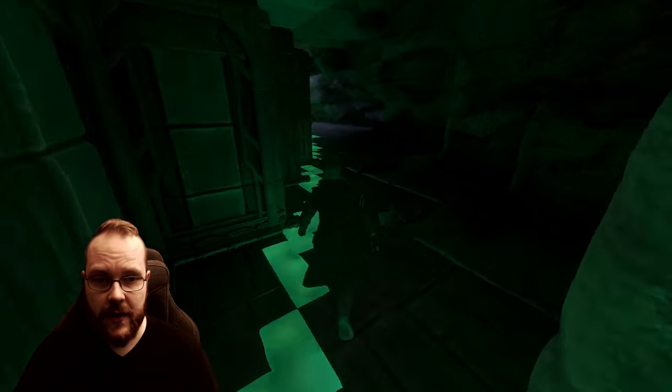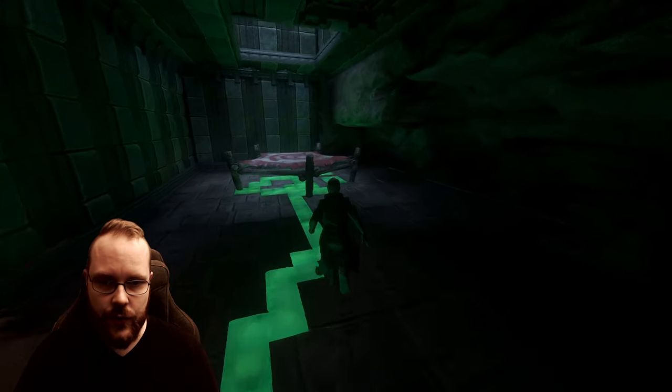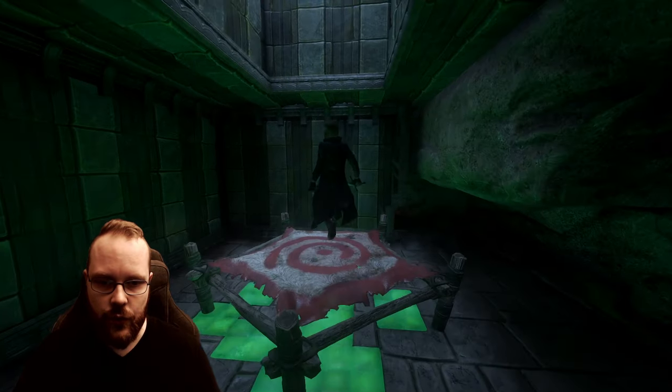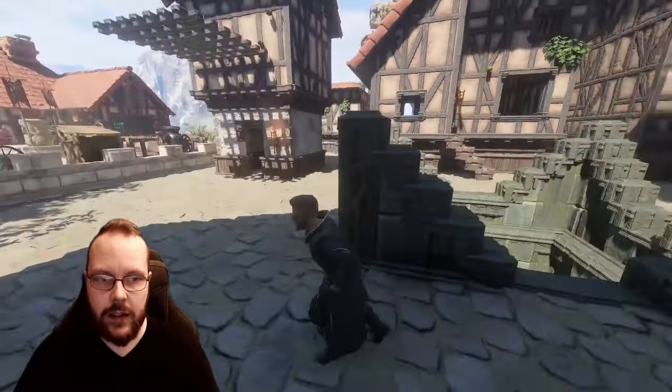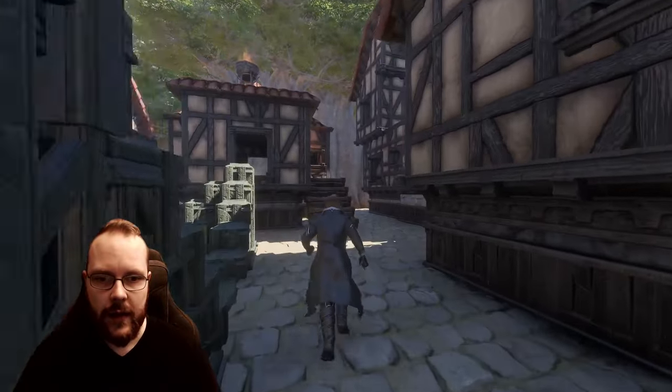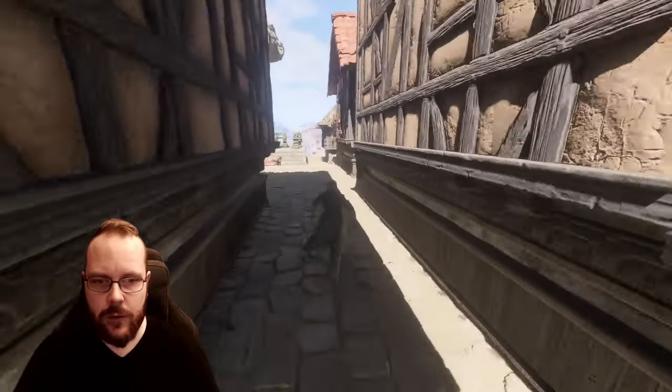From down here we can also access the sewer system, which isn't really much of a system - I do have quite a bit more digging to do. Right in the middle of the sewer we have a trampoline line that leads up to the main district and our central well.